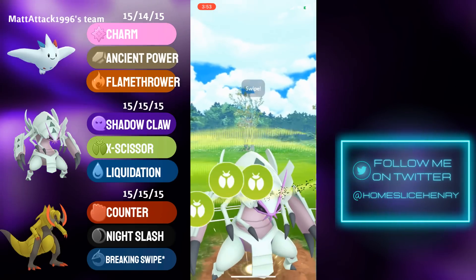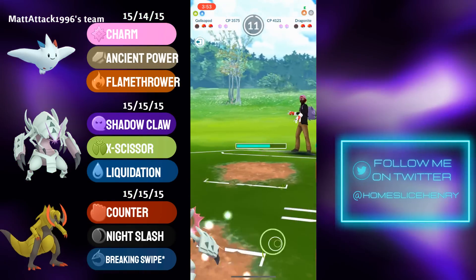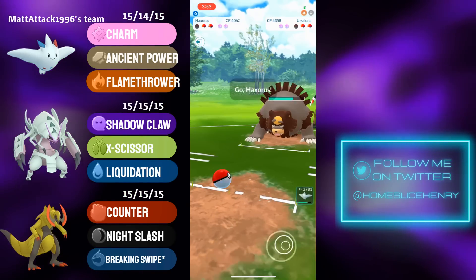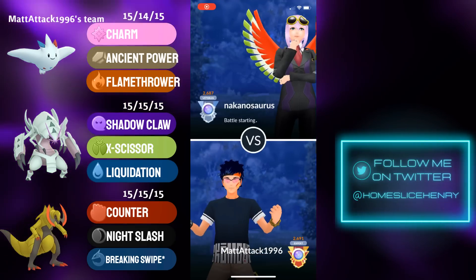Firing off Liquidation number 2, that connects and gets the defense drop. Dragonite firing off a Dragon Claw, but this will not KO. Galissapod is able to make the last-second X-Scissor — I know this is resisted, but they got a debuff. Will it KO? Yes it will! Off of resisted charge moves, Galissapod wins the switch, and the opponent concedes the match.